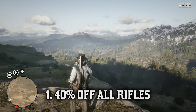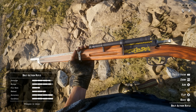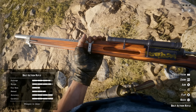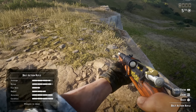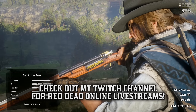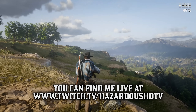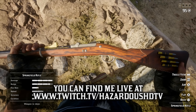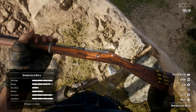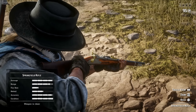Starting off we have 40% off all rifles. This includes the standard rifles like the bolt action and Springfield, then the sniper rifles like the rolling block and the Carcano, and of course the elephant rifle. I highly recommend you focus your attention on the bolt action and the Carcano. The Springfield and the rolling block are nice, but the former mentions are superior in almost every capacity. The bolt action deals 58.55 damage and has a faster rate of fire than the Springfield, making it an objectively better standard rifle with better DPS and the same great accuracy.